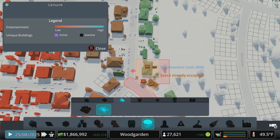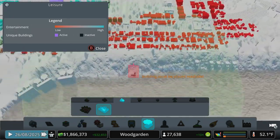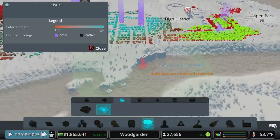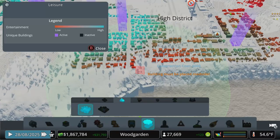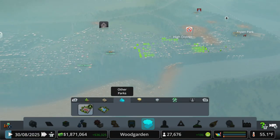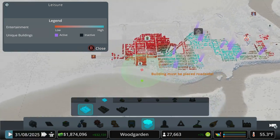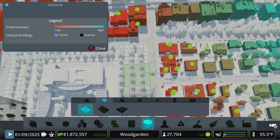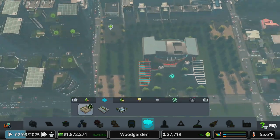Unfortunately that doesn't work too well. Let's put one right there and see where else we can fit some more. Make some people happy over there. And hey, why not — let's just make a nice symmetrical campus.